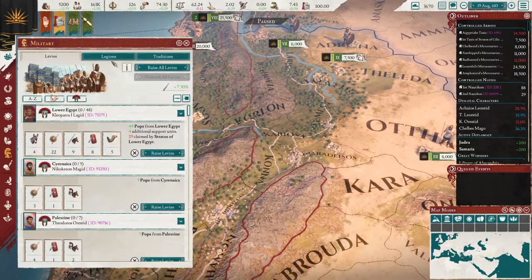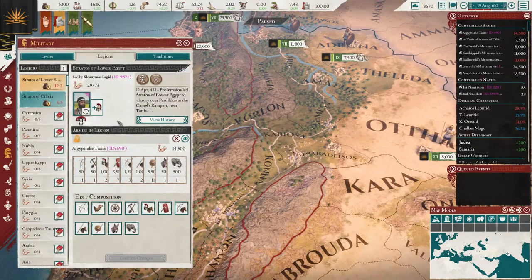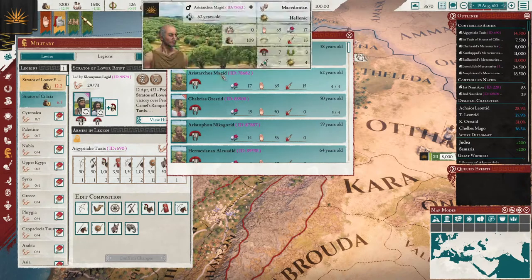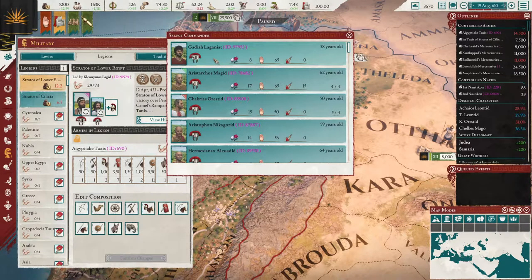Well, this is over here. Come over here to Legions. This is dealing with the Stratos of Lower Egypt, which is up on the map because it's downriver. You come here and you go, I want to add him, and we can add this guy.